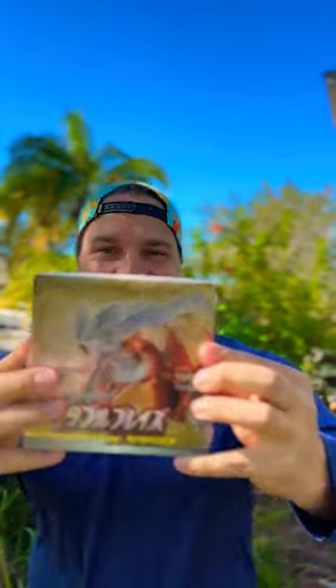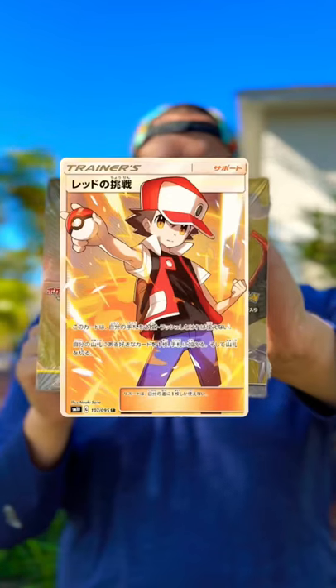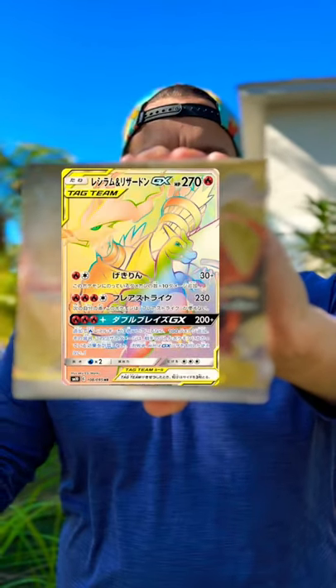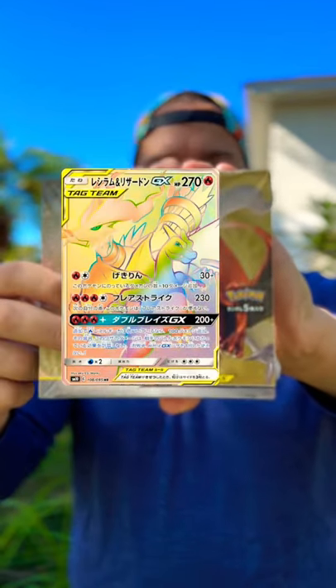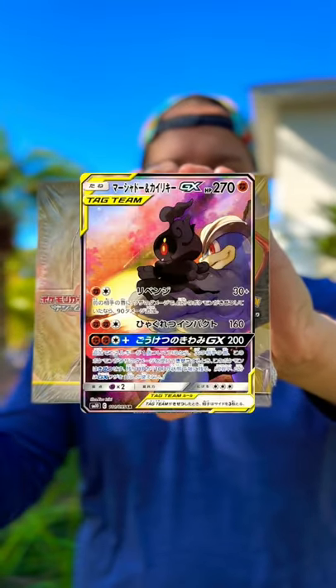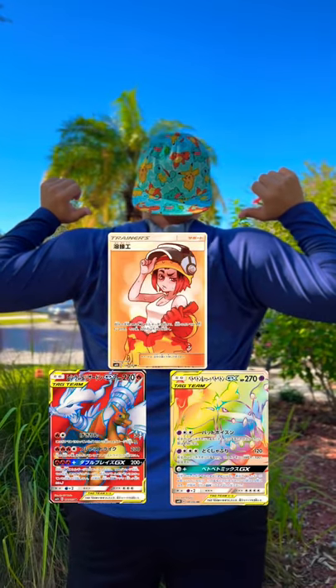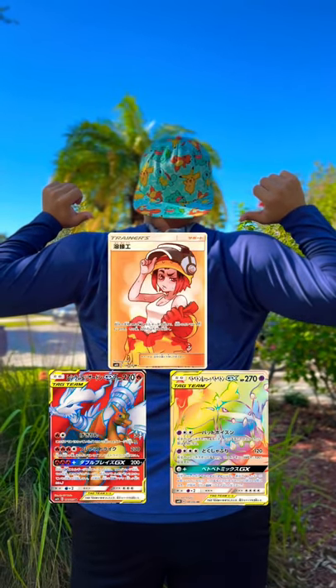Let's go Charizard hunting in this double blaze box. Here are some of the pulls that I'm personally looking to get out of this set: Red's Challenge — an awesome looking training card — we have the Reshiram Charizard GX card, and then we have the Marshadow Machamp looking out into the sunset, a beautiful tag team card. Here are some other crazy cool pulls you guys can pull.